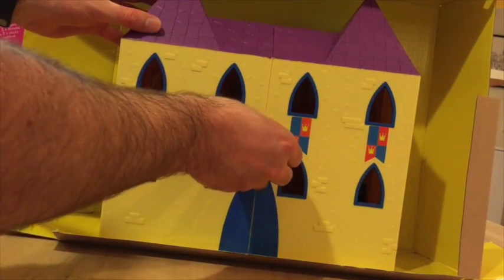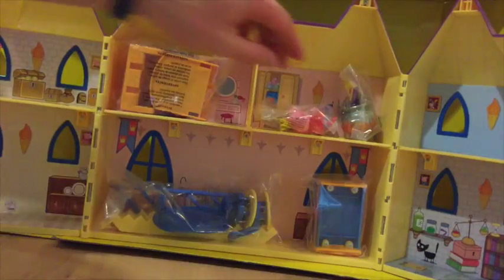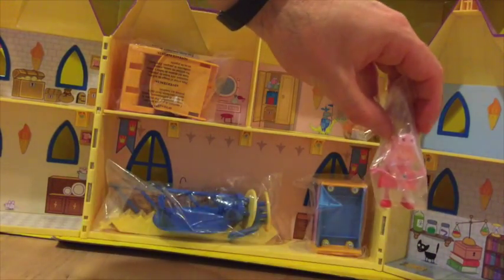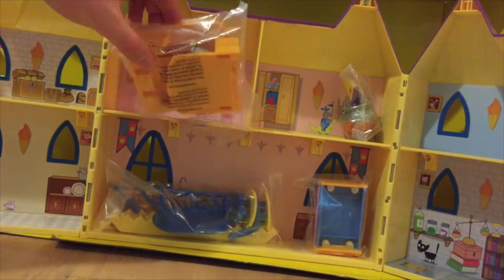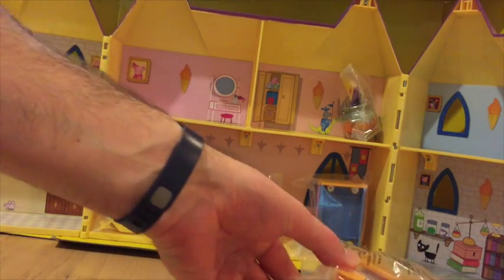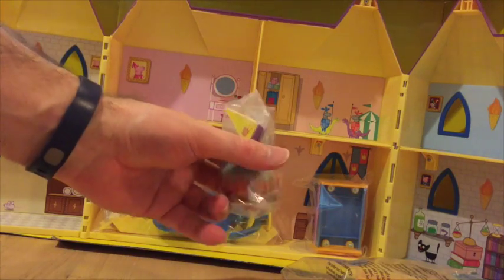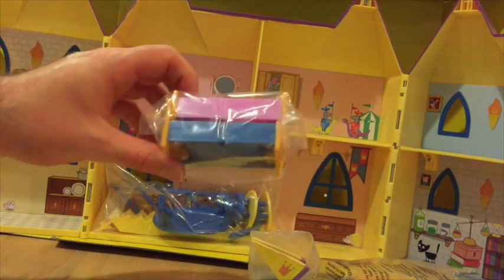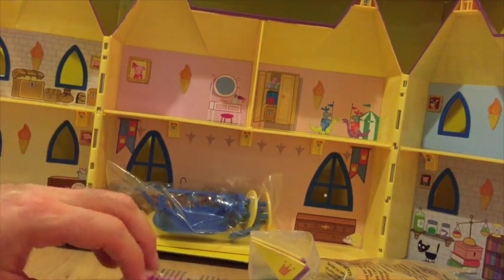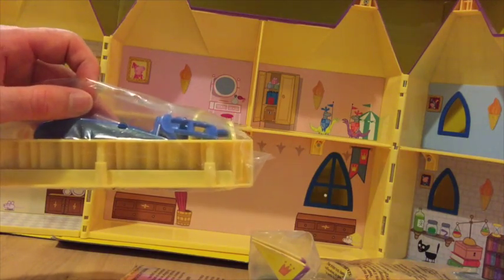So here it is — we just unlock the latch on the front and open it up. Here we can see Pepper with her princess crown on her head. We've also got our two thrones, our oven, a cauldron, two flags, our beds with pillows, and our staircase and table and chairs.